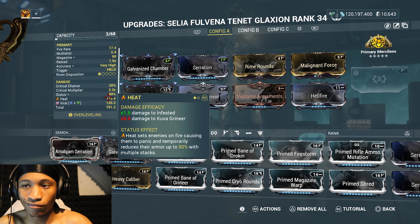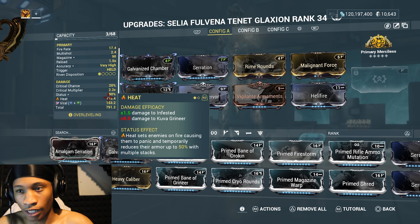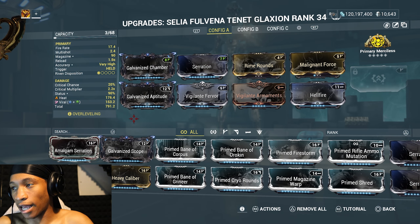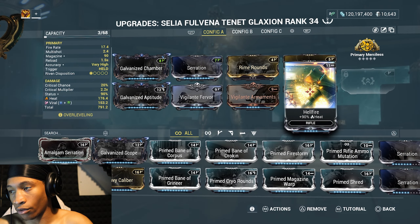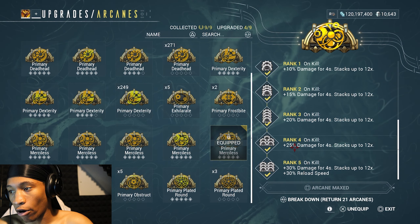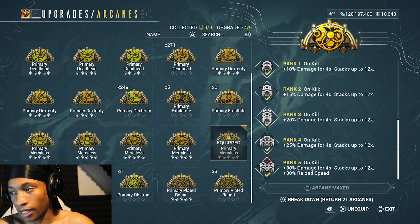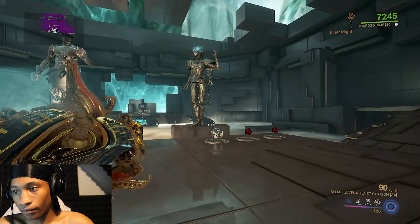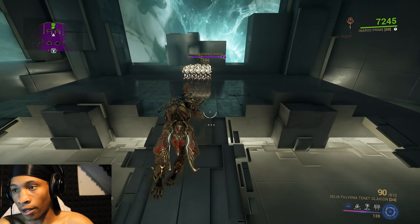The idea is to keep viral damage lower — at 153 — so we can have more heat damage. That's why I also threw on Hellfire for more heat damage. For the arcane, I have Primary Merciless at rank 5: on kill, 30% damage for 4 seconds stacking up to 12 times, plus 30% reload speed. Now let's test out this weapon.